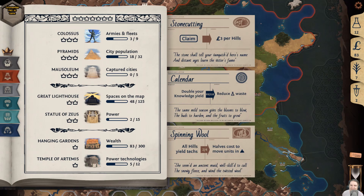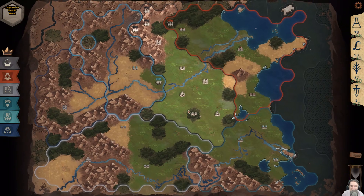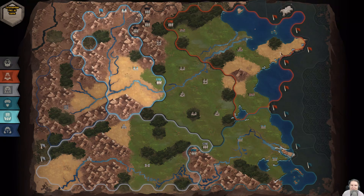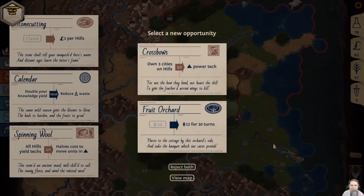Once you are done with your turn — having redeemed opportunities, bought techs, adjusted wealth trading, reduced waste, recruited units, built cities, flagged terrain, and moved units — you click the hourglass and the following happens in order: 1) the wealth you've chosen to trade rather than save gets spent; 2) every resource you have gets affected by waste according to the current waste level — you can't have less than one level of power, so only points above that go to waste; 3) you receive resources for the wealth spent in step one, and these are not affected by waste; 4) each of your tiles gives you resources in accordance with its type and acquired yield techs.